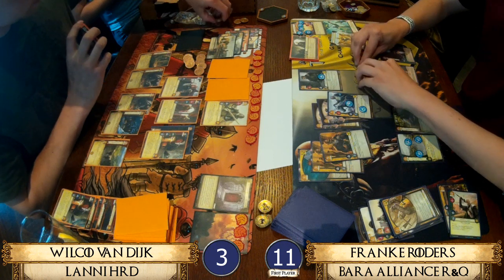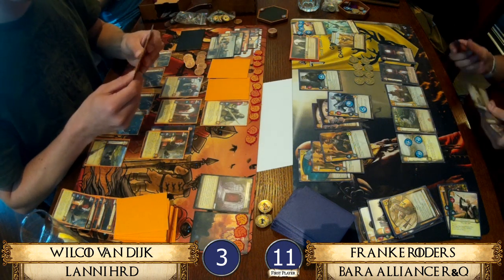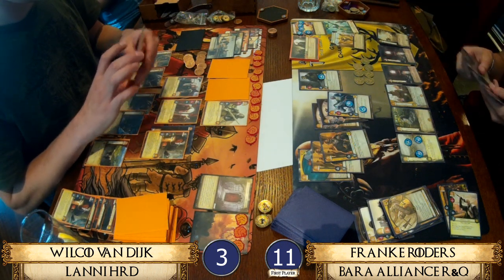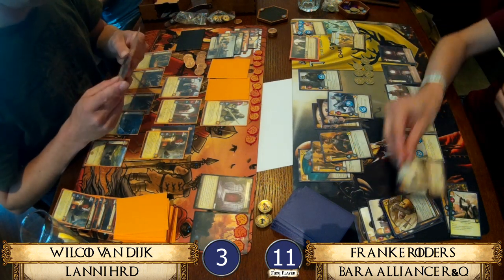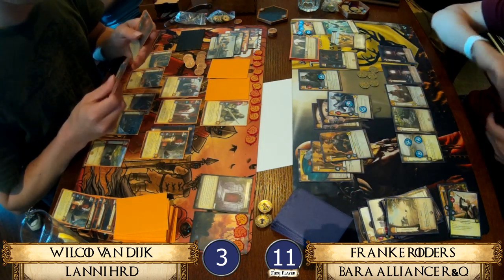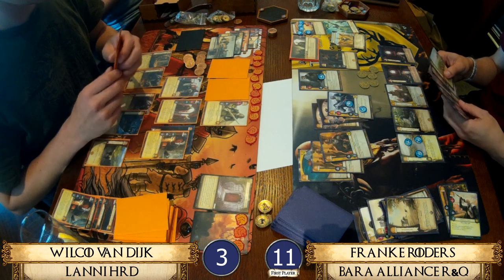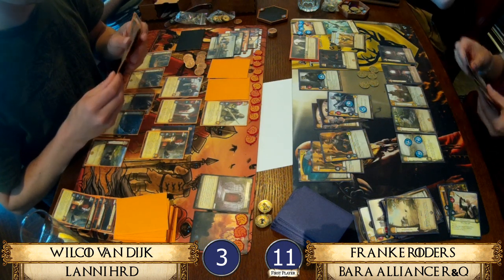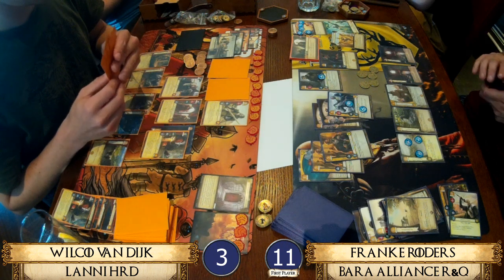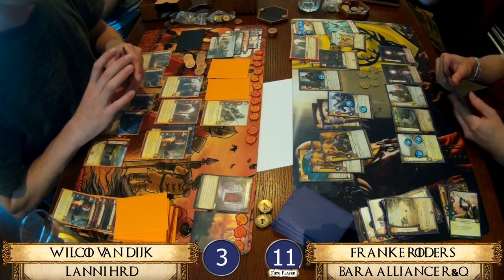Fun fact: rumor has it Franca reads the cards, and his favorite cheese is parmesan. This came from a questionnaire Adam sent out for a draft where Franca answered some random questions including what his favorite cheese was. Maybe we should send the top four players some random questions so we can regale our viewers with interesting facts about our favorite players.